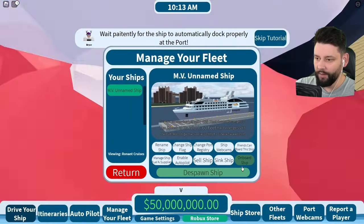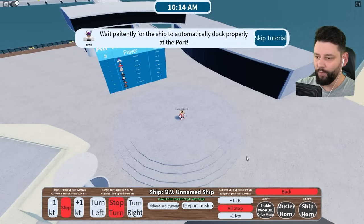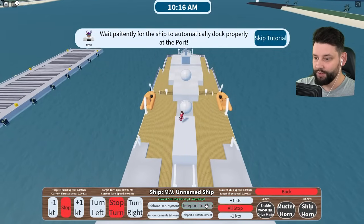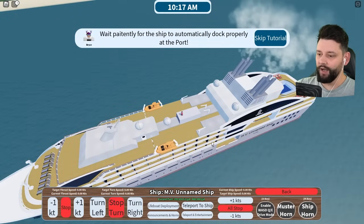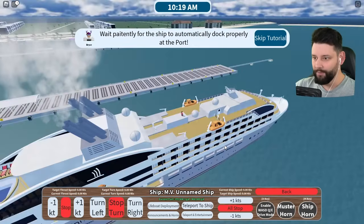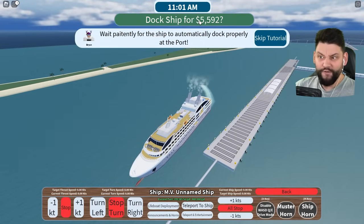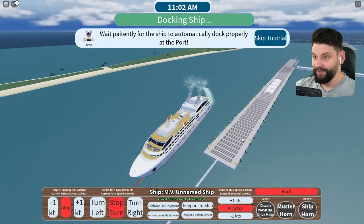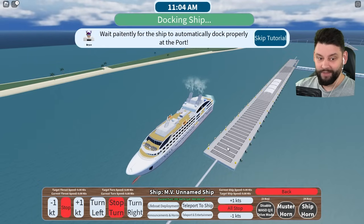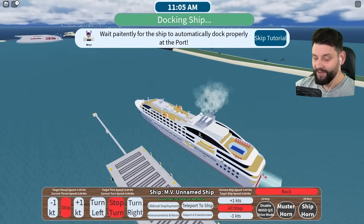I'm now on board the ship - I promise I know what I'm doing. I teleport to the ship but apparently I can't dock it. Then I found the dock button - I just came a little bit closer and now it works. Five grand to dock the ship?! You think I'm made of money? I mean I know I've got 50 million in the bank right now, but still.